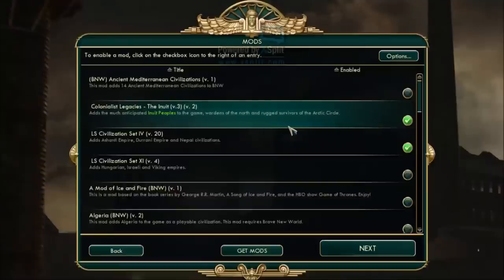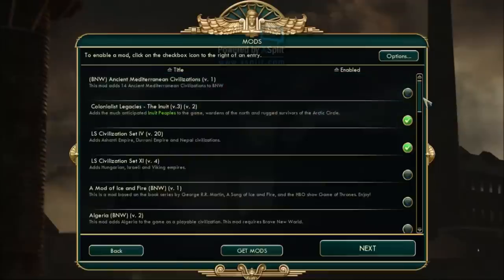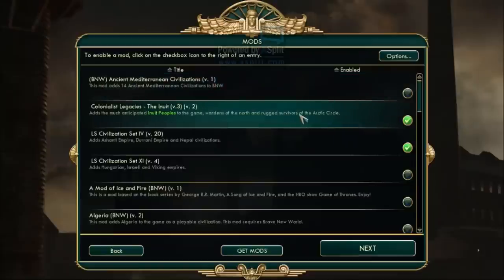Hello and welcome, ladies and gentlemen, gamers of all shapes and sizes. We're about to begin another let's play of Civilization 5: Brave New World, and we're going to try another bunch of mods. Last time I played Tartessos, a very ancient kingdom in Spain from the ancient Mediterranean civilizations pack. This time we're going to try something a little bit different — something called the Ice Age game.